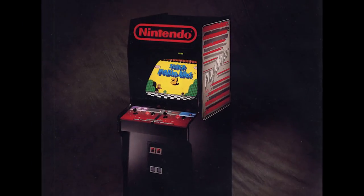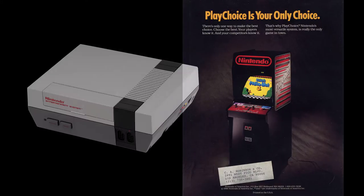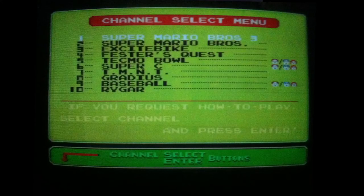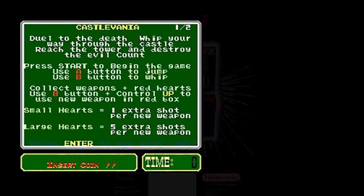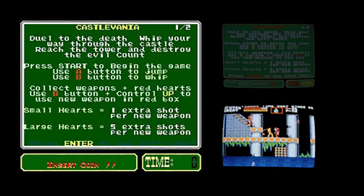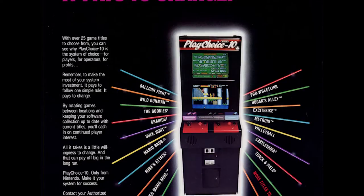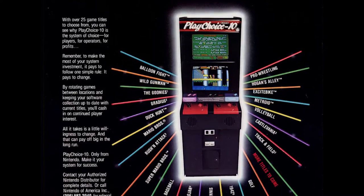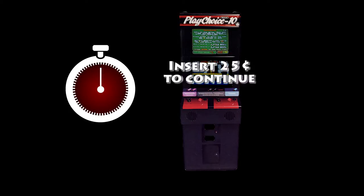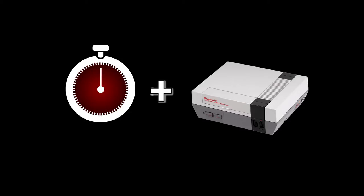The PlayChoice 10 was basically an exact duplicate of your home console thrown into an arcade cabinet. The PCB could hold 10 games, so you could choose from up to 10 games. One monitor showed instructions, the other showed gameplay, but the games were exactly the same — the only difference was a timer. You'd put a quarter in, get a certain number of minutes of gameplay, and then have to add another quarter to keep playing.